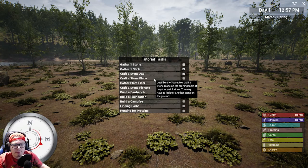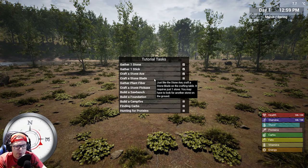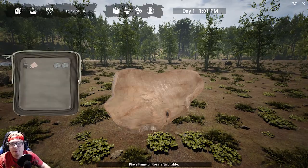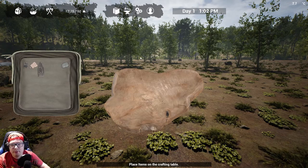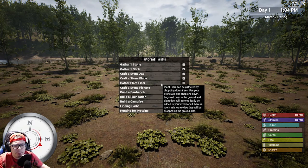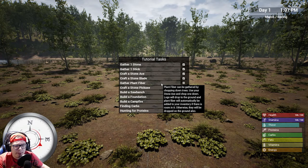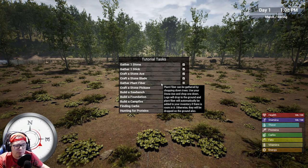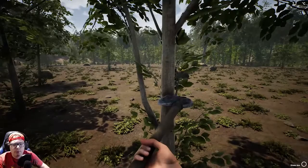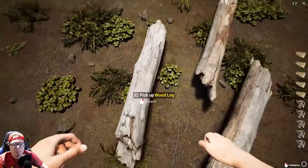Craft a stone blade — just like the stone axe, craft it on the crafting table. It requires just one stone. I already have it, so we're going to do that and now we have a stone blade. Next thing: gather plant fiber. Plant fiber can be gathered by chopping down trees using your stone axe. Logs will drop to the ground and plant fiber will automatically be added to your inventory. Here's my axe, here's a tree — hello tree! There we go. Let's pick up these logs.